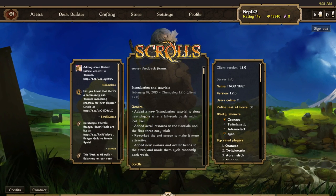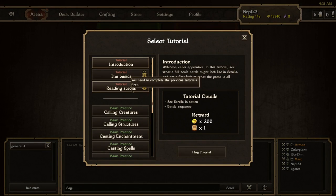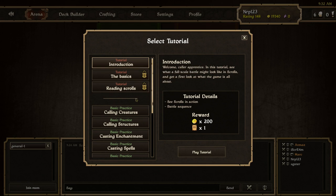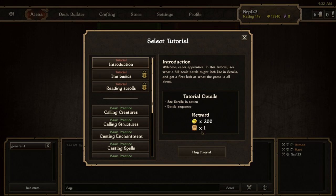There's a new introduction tutorial to show new players what a full-scale battle might look like. You can already see here that there's a scroll reward added to these tutorials, which I think is really nice. For a new player, I think the satisfaction of getting a scroll right after you win is really going to be good. So let's just play this new tutorial.